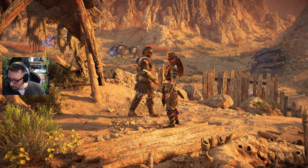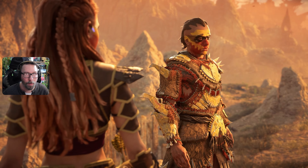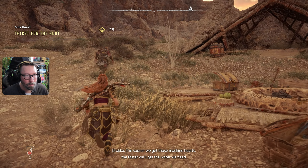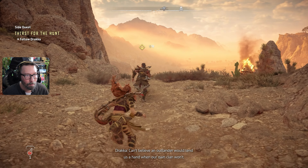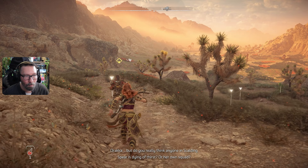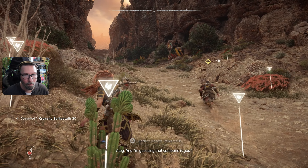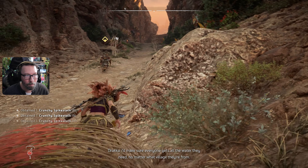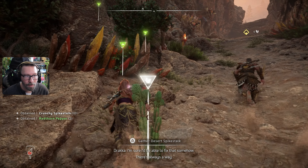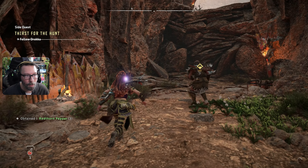'You'll have to excuse the mess — our soldiers use this place to prepare themselves before herding machines into the canyon and harvesting parts. Feel free to take any supplies you need.' Our prey isn't far. 'This way — sooner we get those machine hearts, the faster we'll get the water we need. Can't believe an outlander would lend us a hand when our own clan won't. Our so-called commander's always talking about how scarce water is in the desert — but do you really think anyone in Scalding Spear is dying of thirst? Our clan should be led by someone who knows what it's like to fight tooth and nail to survive.'